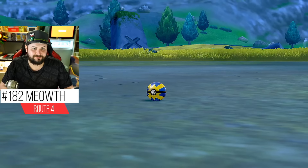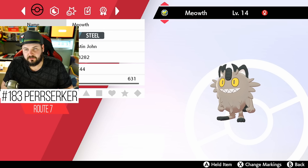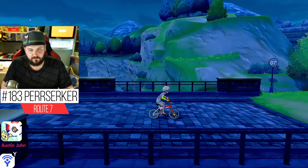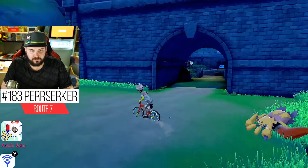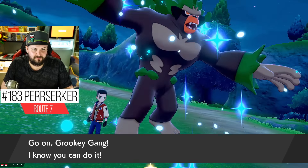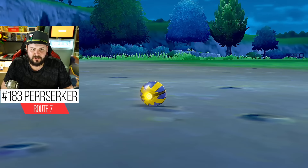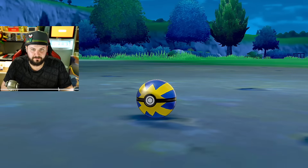Here is Galarian Meowth. If you want to evolve it to Perrserker, all you need to do is level it up to level 28. However, right here at Route 7, Perrserker is very common in the overworld at a 30% encounter rate, so there's a good chance you could just find one. They are pure Steel type, which is really nice to have on your team, especially before the Fairy gym.